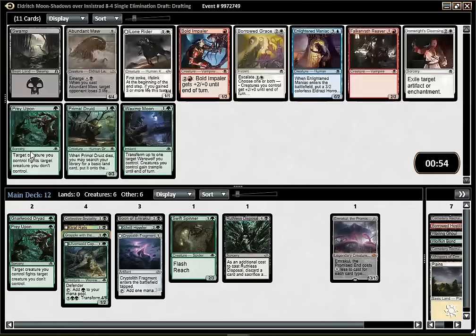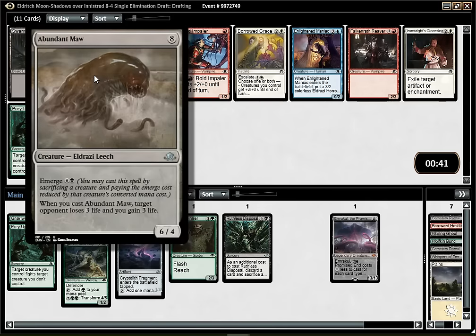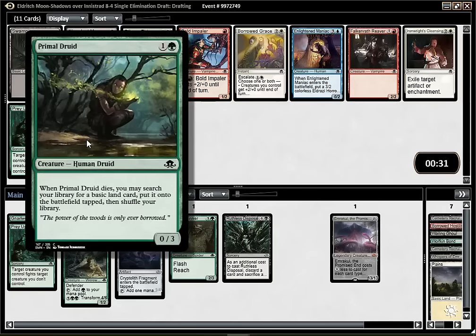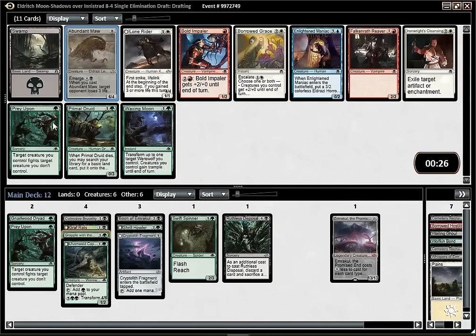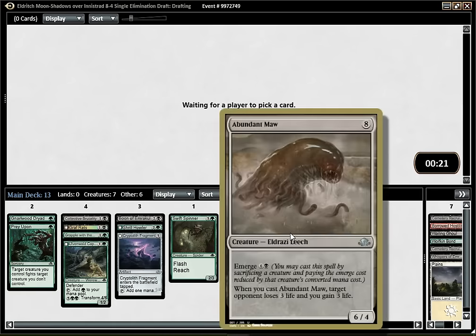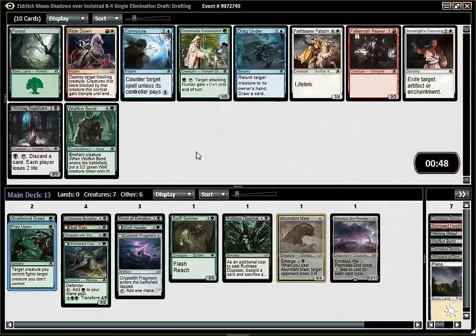I do like Grapple with the Past a lot in this deck - really a lot. This is not a deck for Lupine Prototype; you need a very cheap curve to make that good. Gas is sweet, but I'm not blue. Foul Bloods and Prey Upon are decent, but I really, really want Grapple with the Past in this deck - it's the best Delirium enabler you can get. There's Abandoned Mal too, which I haven't played yet but seems pretty decent. I could see myself hardcasting that, and hopefully I can wheel one of the two Primal Druids we saw.